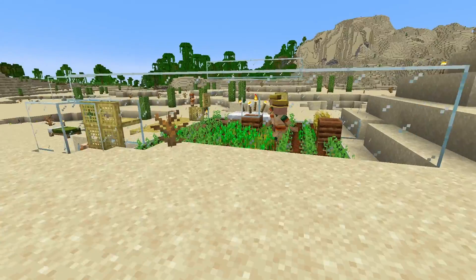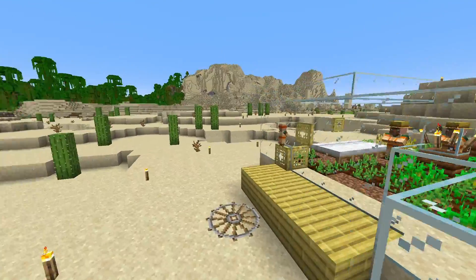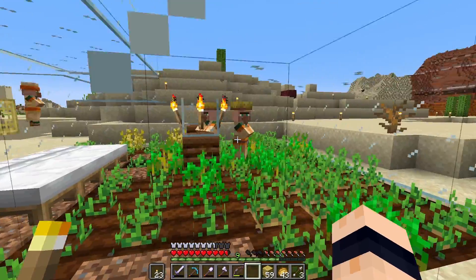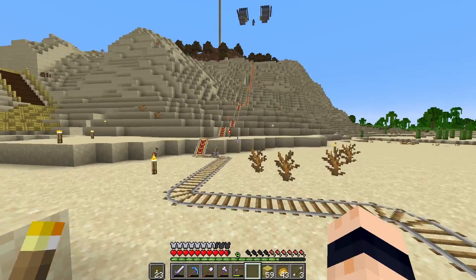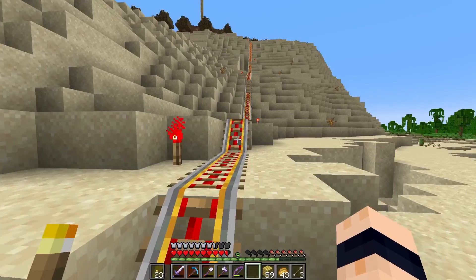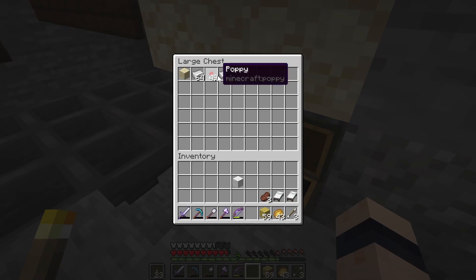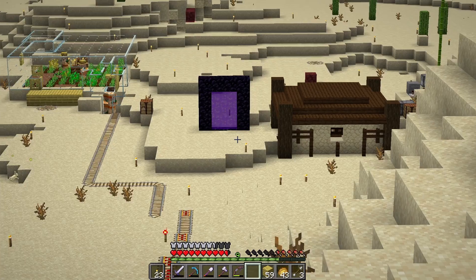Anyway, we are making progress. This villager breeder is kind of — wait, how did you get out? You shouldn't be able to get out like that. So this is working — we've got villagers here for our trading hall, and then up there we've got some iron brewing. We should be all right on resources like hoppers relatively soon. This iron farm is pumping out the iron — we've got like two stacks, two and a half, and about another stack and a bit over there.